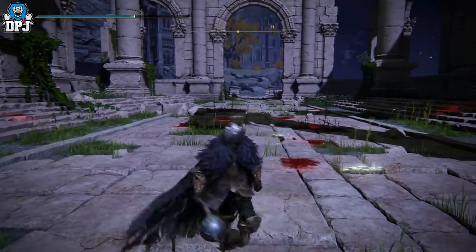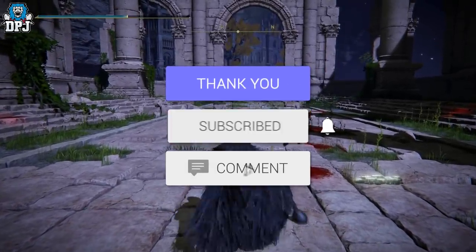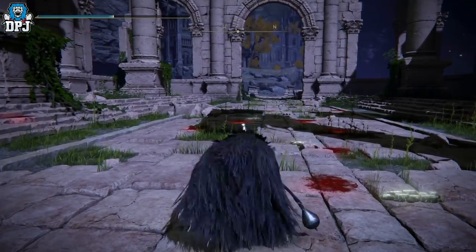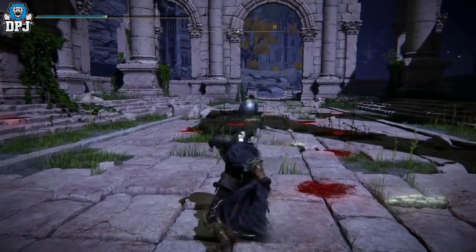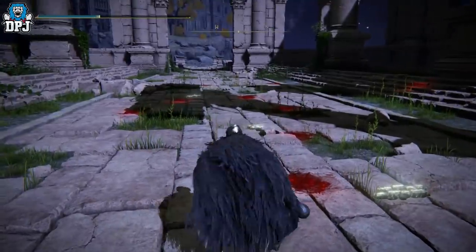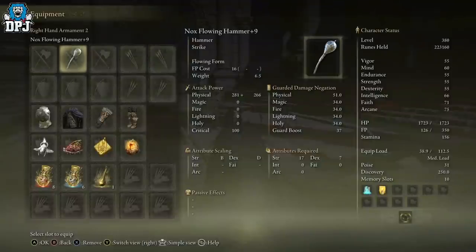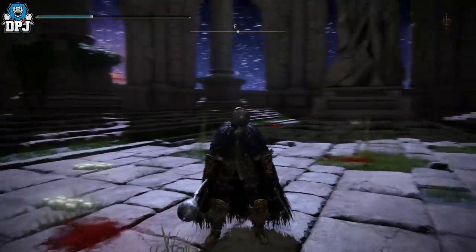Today I showcase this weapon. My name is DPJ — if you enjoy the video leave a like, and subscribe if you want to see more. So the Nox Flowing Hammer's weapon skill is called Flowing Form. It acts like a spinning whip-slam and takes out enemies around you. It scales with Strength and Dexterity, requiring 17 Strength and 7 Dexterity. It appears to be forged from the same liquid metal as the Silver Tear Helmet and the Mimic Tear.